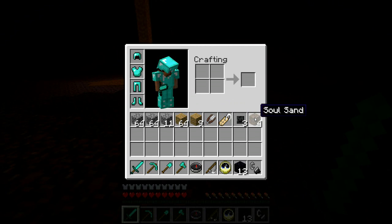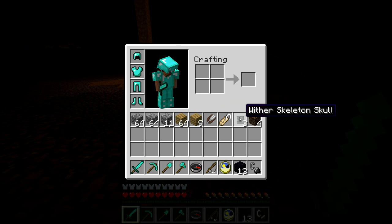You will need these soul sands — you will find them all over the place. And you will also need the wither skeleton skull. This one is a little difficult, because it drops randomly from the wither skeleton, so it's going to be a little hard to find.